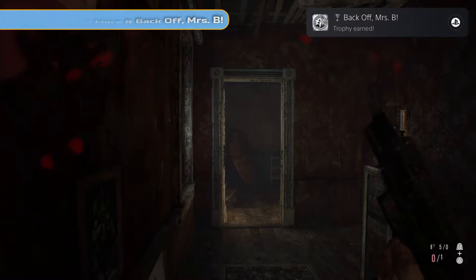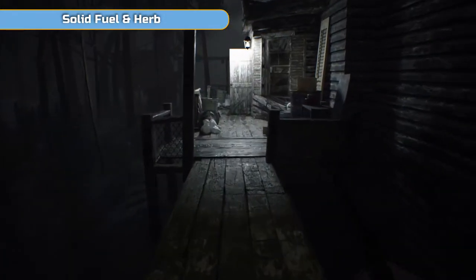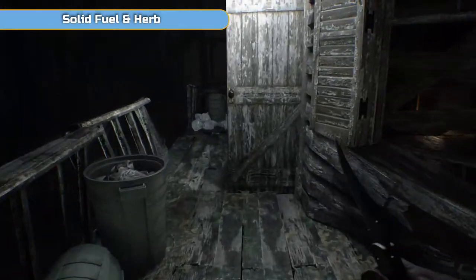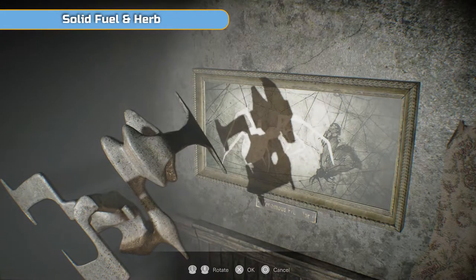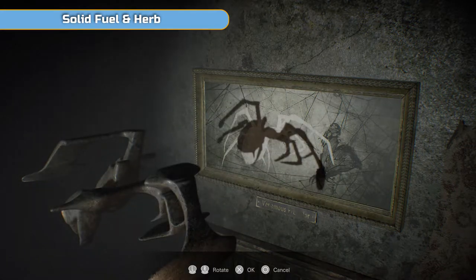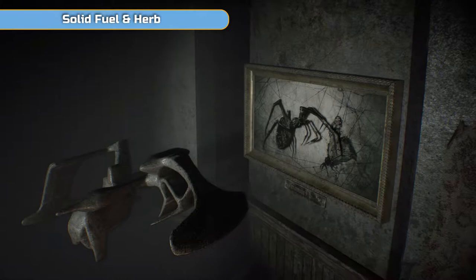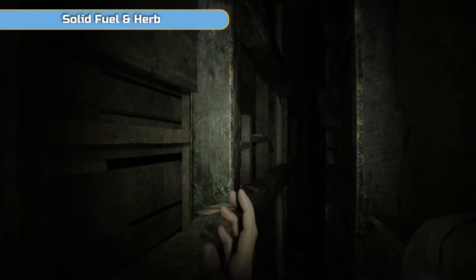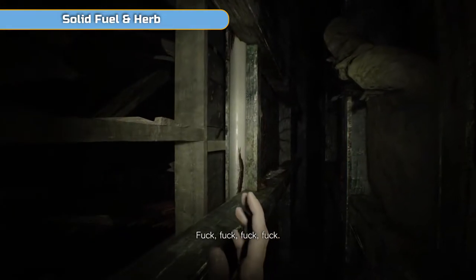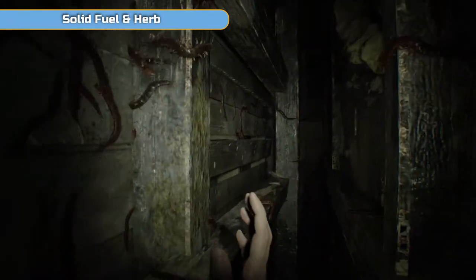We've used everything up and we don't want that, so we're going to go back to the save and reload it — carry on as normal. The statuette we just got: similar to the other one, just spin it round — it's a spider. You've done this one already in the cutscene with Mia. We'll crawl through. I think this is the one with the centipedes all over him — luckily we don't get them that big over here.